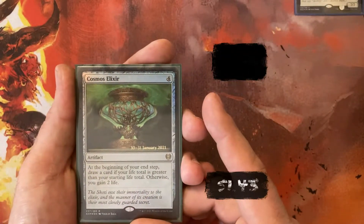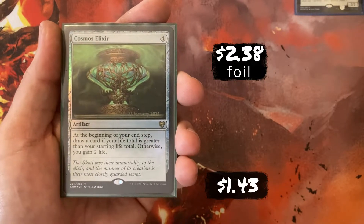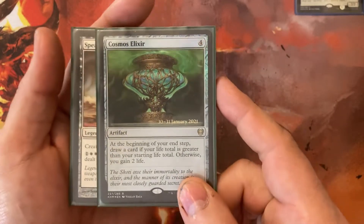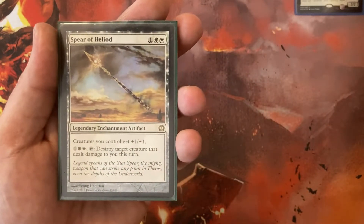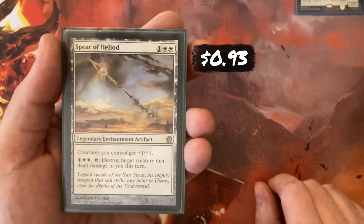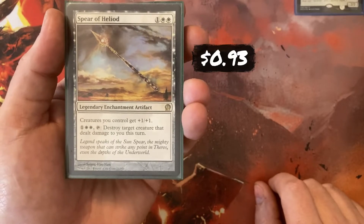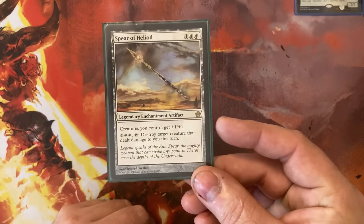Cosmos Elixir — this is actually the pre-release copy — 4 to cast. At the beginning of my end step, I draw a card if my life total is greater than my starting life; otherwise I gain 2 life. Typically with this on the board it means I'm drawing a card every end step. Spear of Heliod — 1 White and White — this is the legendary enchantment artifact. Creatures I control get +1/+1. For 1 White and White, I can tap it and destroy a creature that dealt damage to me this turn, and that is repeatable every single turn if necessary.